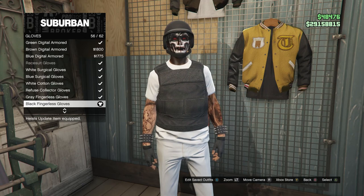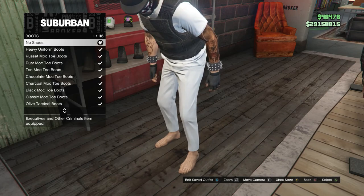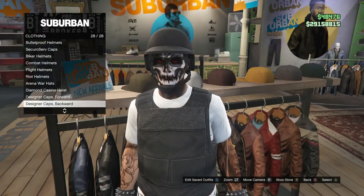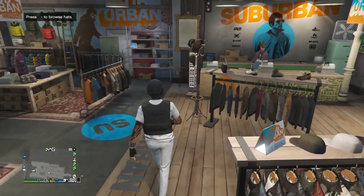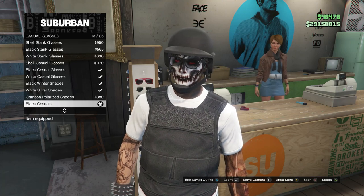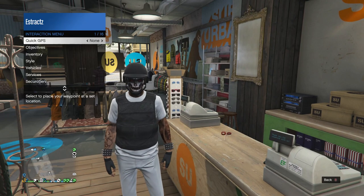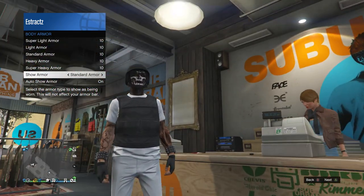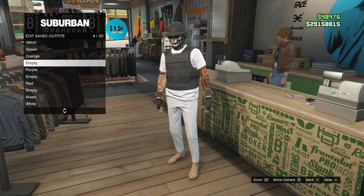After you have the black fingerless gloves, back out of accessories and head to shoes. Click on any shoe category — at the top it should say no shoes. Set it to no shoes on slot 1. After your character has no shoes, back out of shoes and head to hats. Scroll to bulletproof helmets on slot 19 and equip the black bulletproof. Then back out of hats and head to glasses. Scroll to casual glasses, click on casual glasses, and look for the black casuals on slot 13 — equip them. Also, pull up your interaction menu, scroll to inventory, scroll to body armor, scroll to show armor, and make sure it's set to your standard armor — the black bulletproof vest. This is what your outfit will look like when done. Go up to the front counter and save this outfit on whichever slot you want.